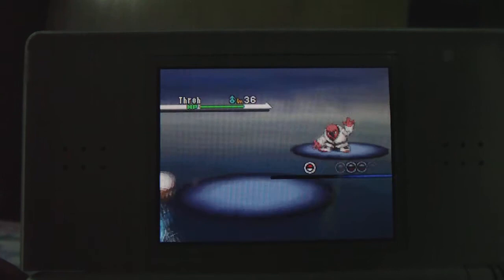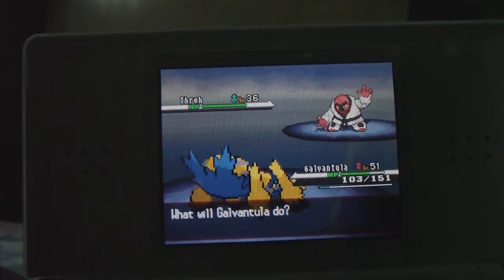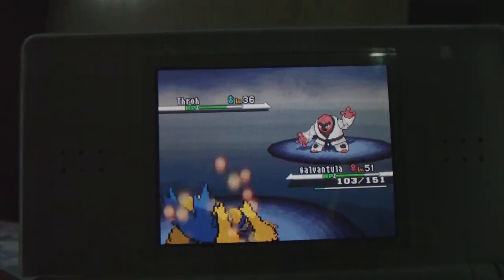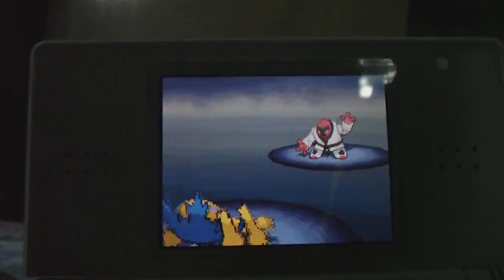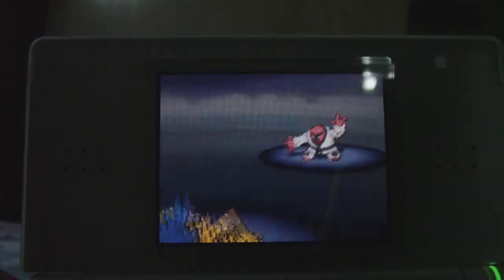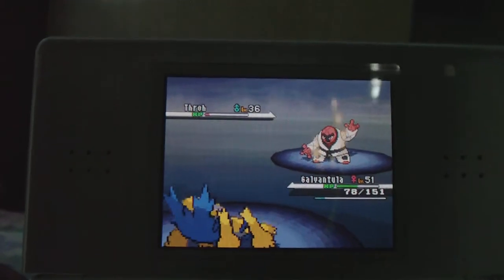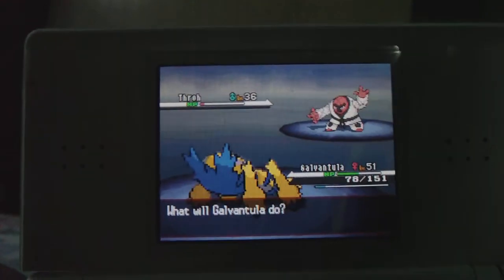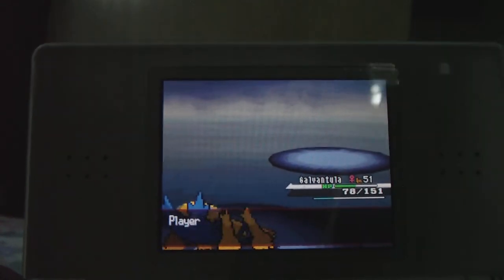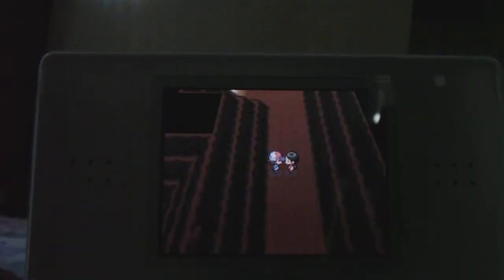Sharon has a Throh with Guts and Inner Focus abilities. Using Charge Beam — retain energy, special attack goes up. She uses Body Slam but it doesn't miss. Charge Beam again — more special attack. He's really low now and she uses Bulk Up at the wrong time. Slash finishes it. Sharon's defeated. When I lose, I cry with my Pokemon — that's me, a Battle Girl. She shares everything with her Pokemon.